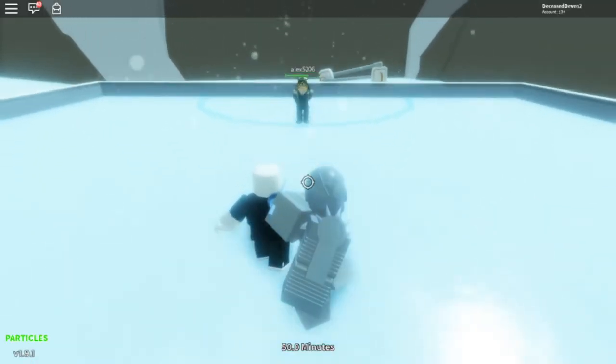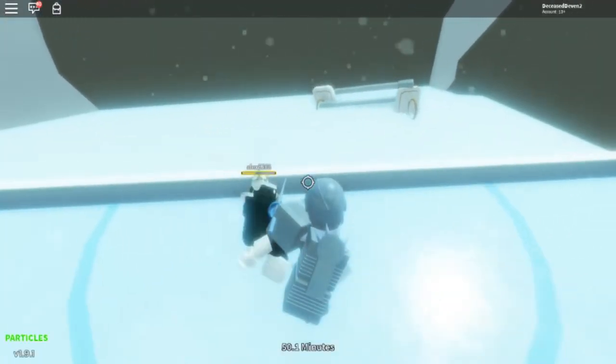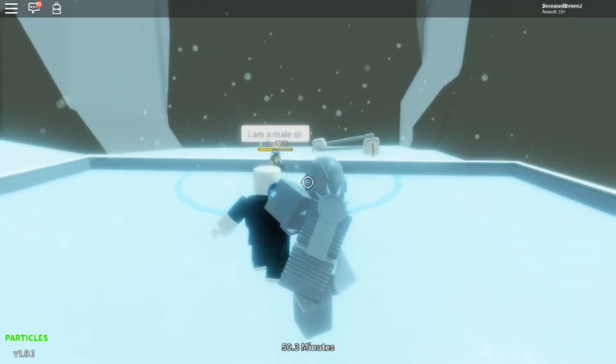Okay, so this next move is called Leg Swipe. It just slashes your sword at his or her legs. That's really the attack — it's a really powerful one. It's more strong than I expected.